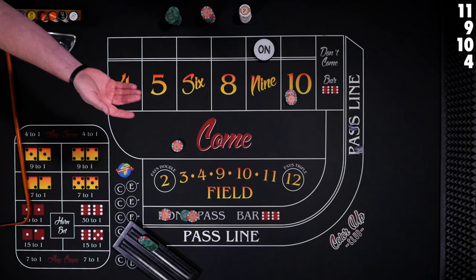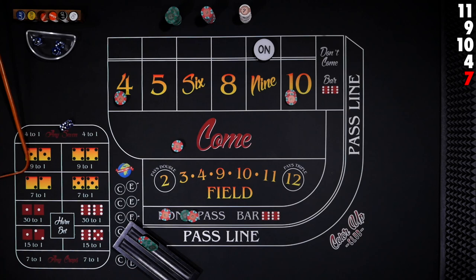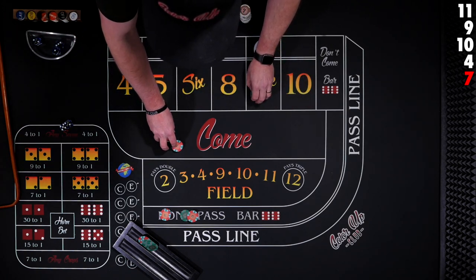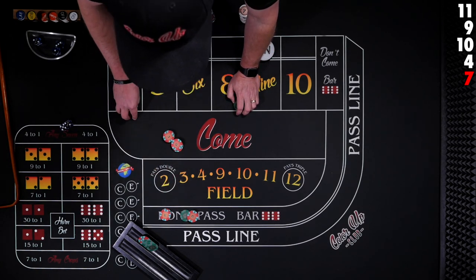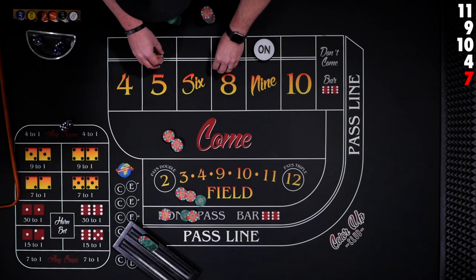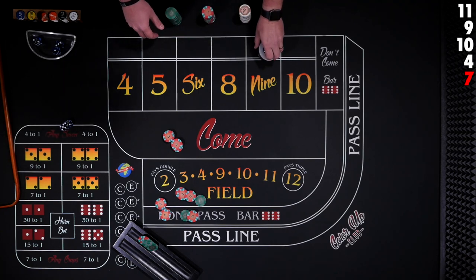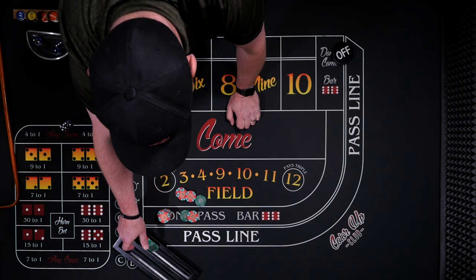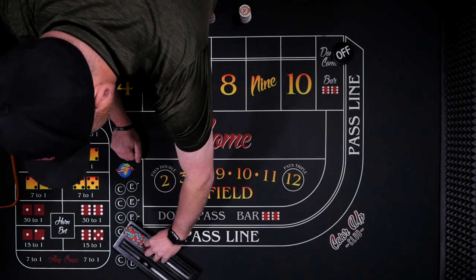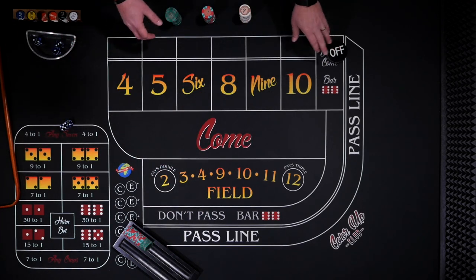Shooter, let's see that 4 or 10 — not going to happen, 7. But the 7 doesn't hurt us too bad. These are going to come down and lose. We're going to win $20 in our come. Our $60 bet is going to win $40. And our flat is going to win $10. So $60 if the seven rolls. That's the low risk part of it. But we had some good healthy bets up there — and that is the high reward part.